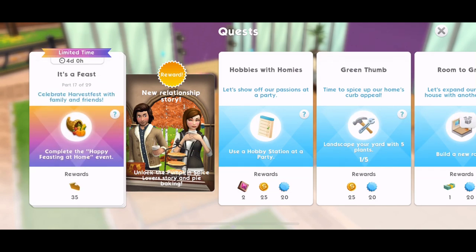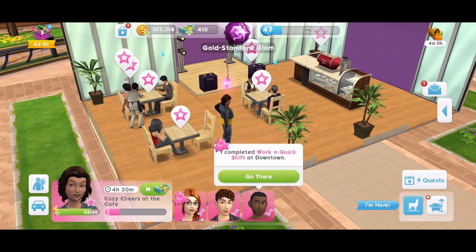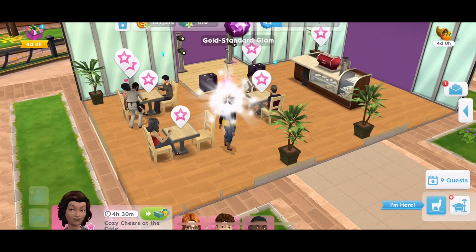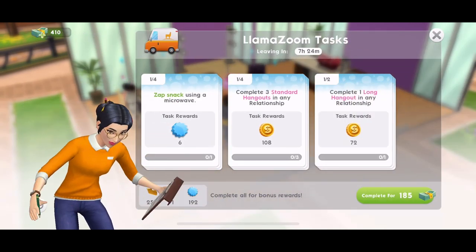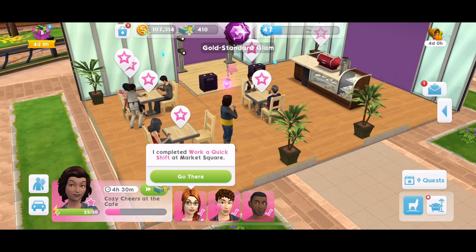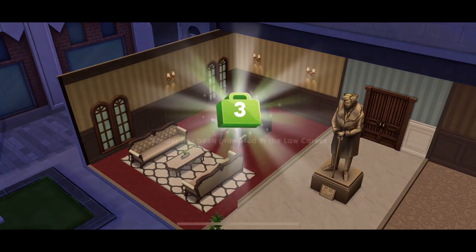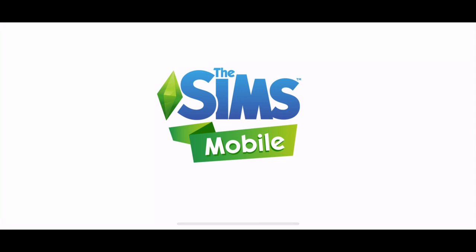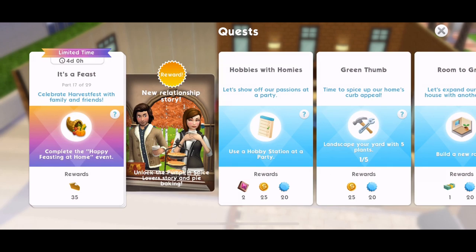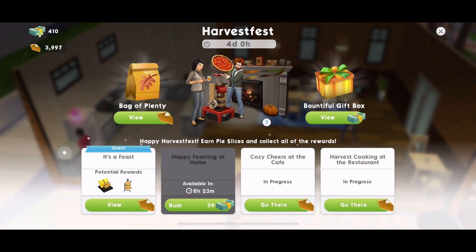Part 17 is complete the happy feasting at home event. I'm going to start the llama zooms and get started. Unfortunately, I can't do the happy feasting at home for eight hours and 23 minutes — it's in cooldown. The only problem with doing these events whenever available is that there can be a big cooldown when it comes up as a quest part. But I've got four days left and I'm on part 17, so we should be fine. In the meantime, I'll just keep working on llama zooms to win more pies.